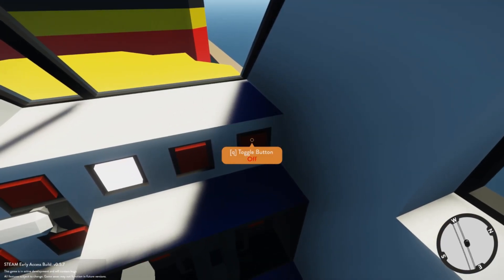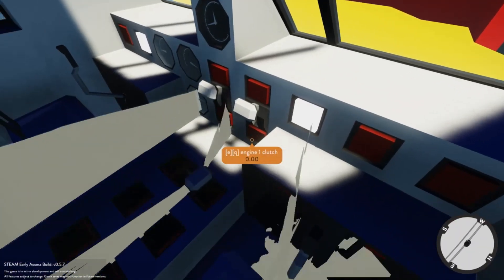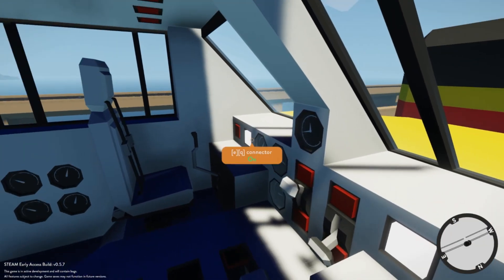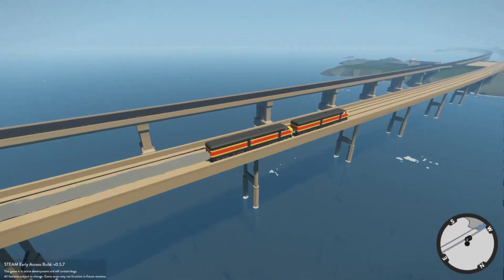Starting both of the train engines up, giving them already at max throttle, and giving it a bit of clutch to get going here as well. And that is the basics of the system — it works pretty well actually, there aren't really any glitches in it.